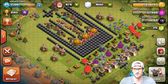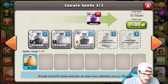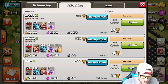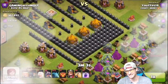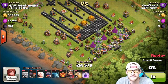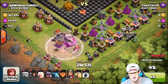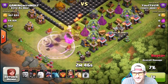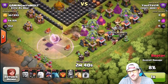Congratulations on getting all the gold! I need to have some spells training up — I always forget. I wish you could queue them like everything else. Now we've got this next defense log — a guy coming in with 20 giants attacking from the bottom. He doesn't even care about the gold. He drops all 20 giants with a horrible rage spell — why drop it right there? And then an even worse heal spell because his giants were at full health when he dropped it.